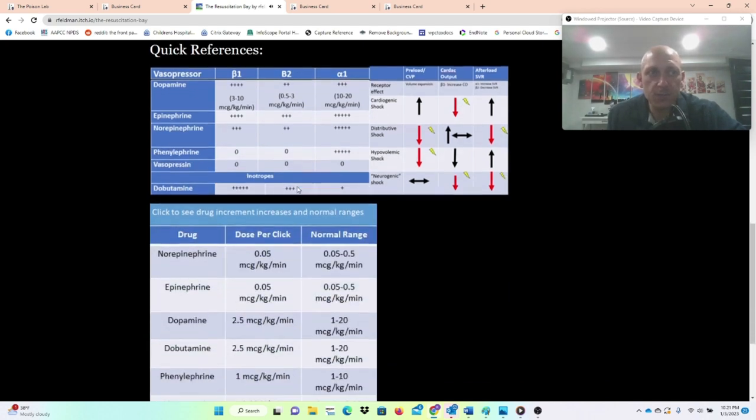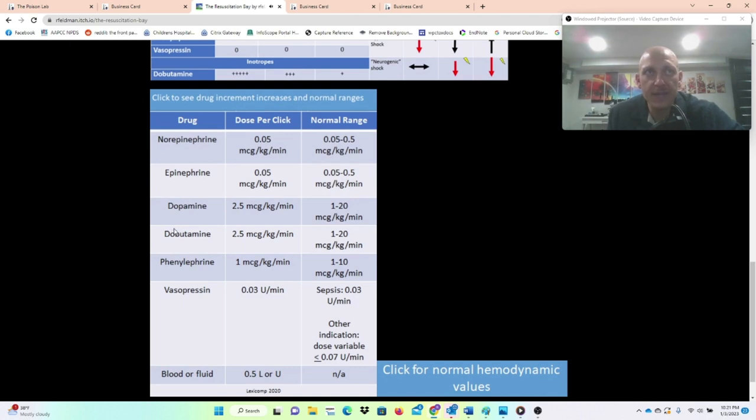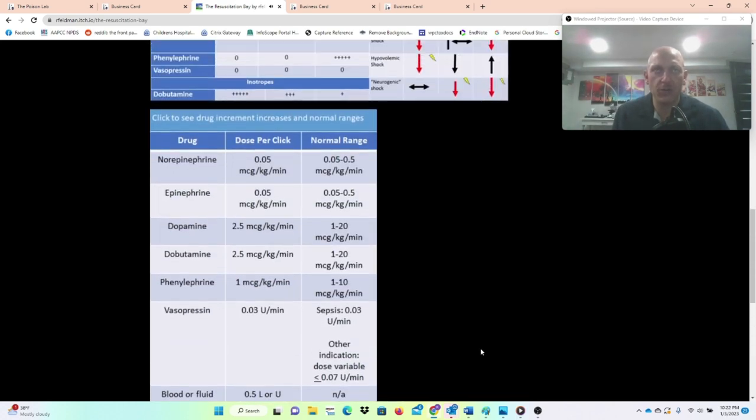You also have the changes in preload, cardiac output, and afterload in different types of shock to help identify what shock you're dealing with. These are the drug increments you increase your doses by each time you choose a drug. Normal ranges: norepi 0.05–0.5 mcg/kg/min, epi the same, dopamine and dobutamine 1–20 mcg/kg/min, phenylephrine 1–10. Every time you click norepi, it goes up 0.05 mcg/kg/min.